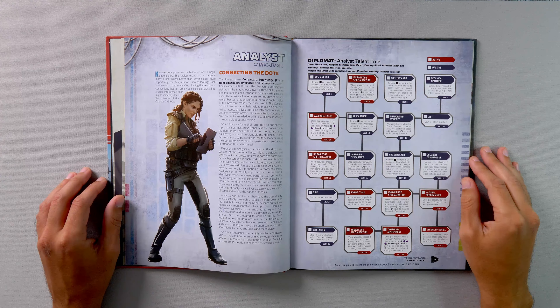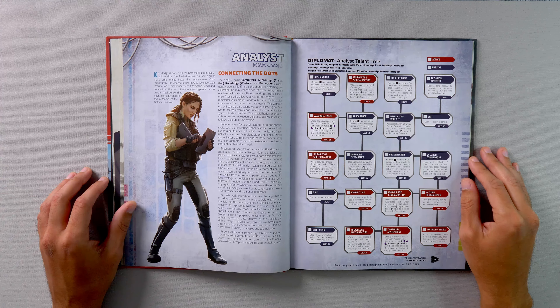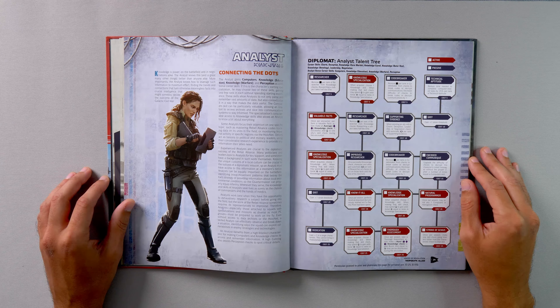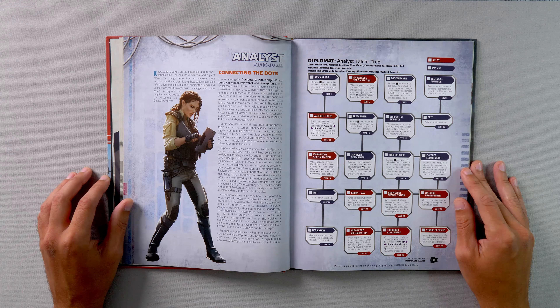The Analyst's bonus career skills include computers, knowledge education, knowledge warfare, and perception. In the first tier, we have Researcher — remove a setback die per rank from knowledge checks, and researching a subject takes half the time. Knowledge Specialization — choose one knowledge skill; when making that skill check, may spend a triumph to gain additional successes equal to ranks in Knowledge Specialization. Code Breaker — remove a setback die per rank from checks to break codes or decrypt communications, and decrease the difficulty of such checks by one. And Technical Aptitude — reduce time needed for computer-related tasks by 25 percent per rank.